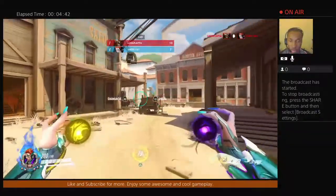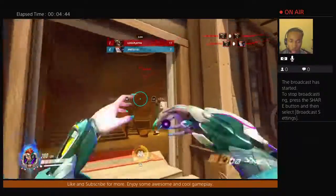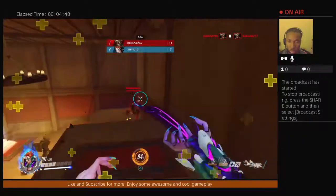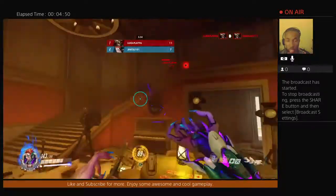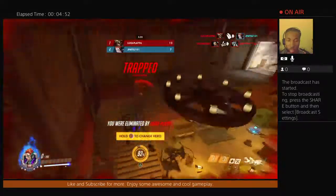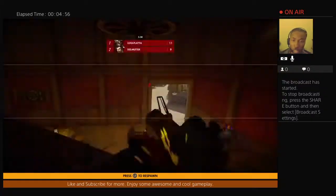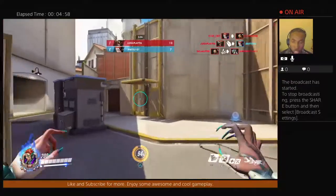Use that dashing ability to your advantage as much as possible. The moment it's able to be queued up and you're in a tight situation, use it to escape.